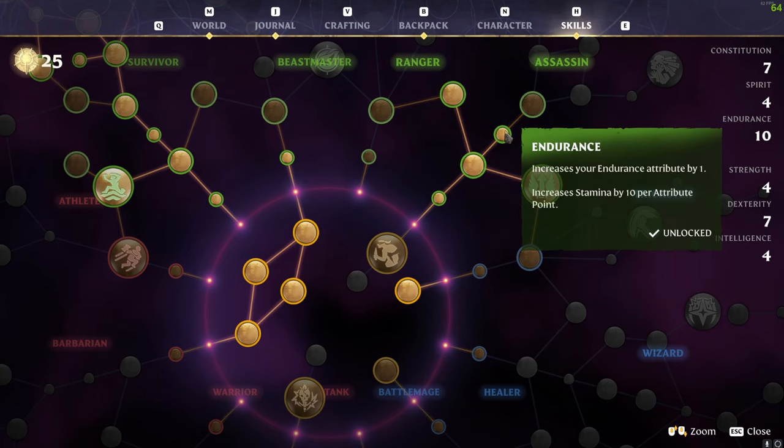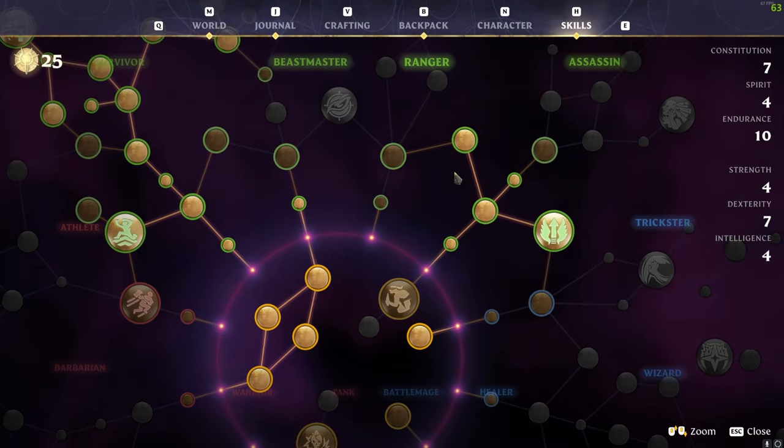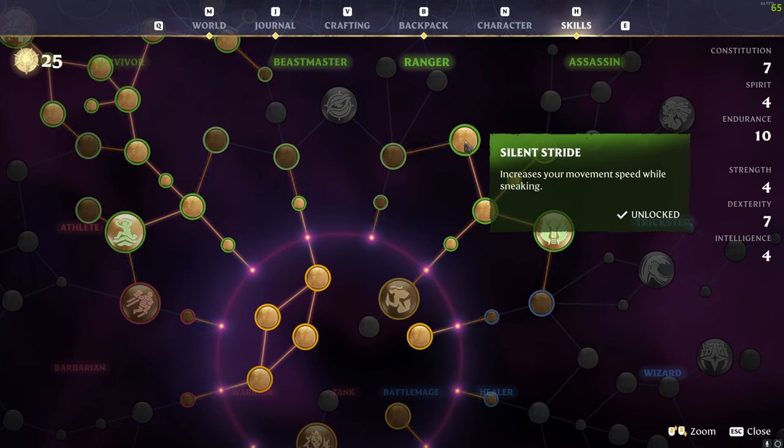Moving back onto the tree, we've taken the endurance point above that just to give us more endurance, and then we've taken Silent Stride, which increases your movement speed while sneaking. You don't have to take this if you're not somebody that likes to sneak in the game, but I'm showing you all of the movement-based stuff that I have found.